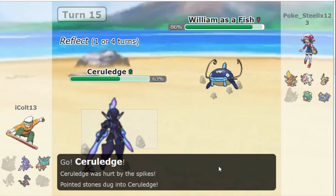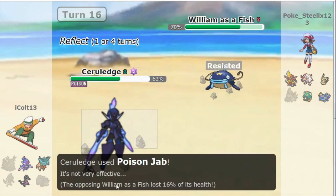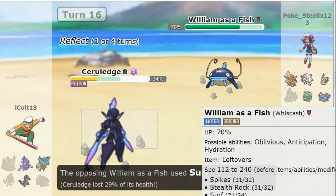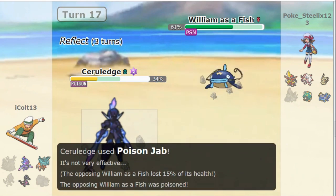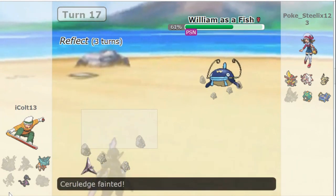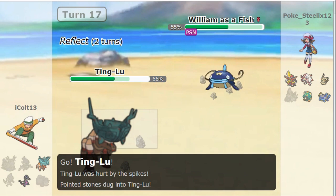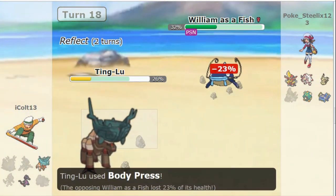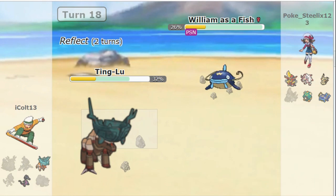So Ruledge — Fire Ghost. Entry damage, down to 63. Poison type. This thing has Earthquake. Poison Jab. Surf. Poison Jab — resist it. Earthquake. Body Press brings Ting Lu down to 32, but that's not kill range for Poison. Poison is going to take at least two or three more turns to kill.